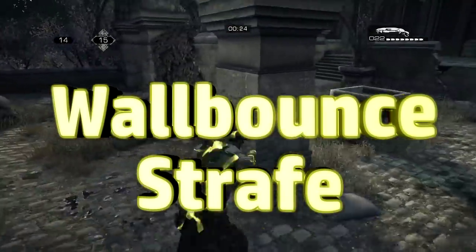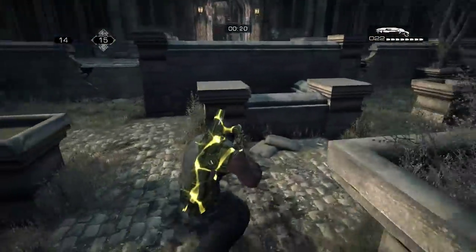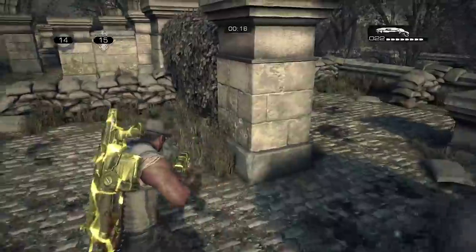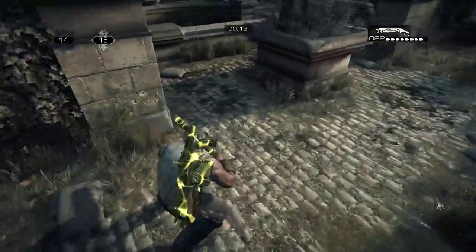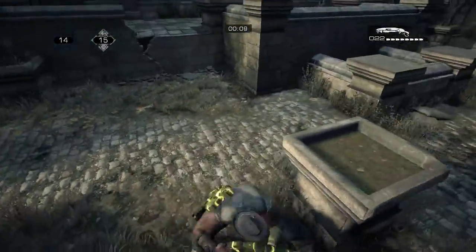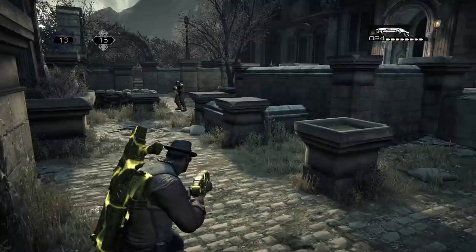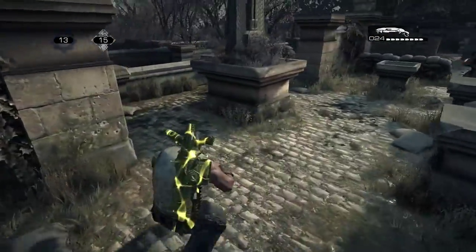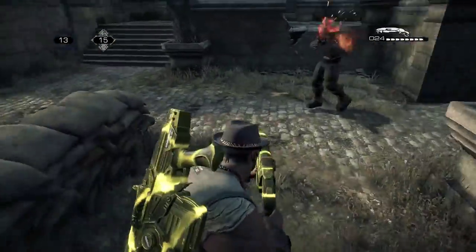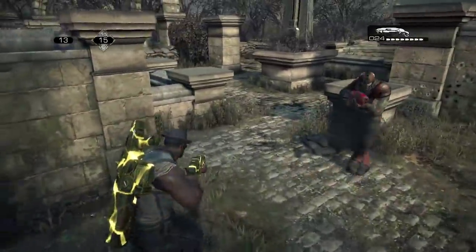Now let's talk about wall bouncing. Unlike Gears 2 and Gears 3 where you could air bounce and essentially fly at light speed, Gears UE does not allow you to do that. You can still go pretty fast but you have to touch the wall first. So you're going to hit the wall and as soon as you do, when strafing, you're going to tap A and down at the same time immediately to pull off of the wall. This one doesn't require too much explaining because it's a lot easier to do in this game than any other Gears — you're literally just sliding to the wall and pressing A and down at the same time to pull off.